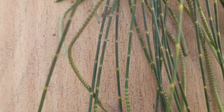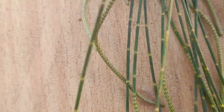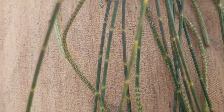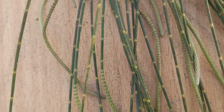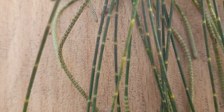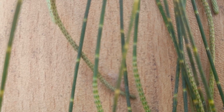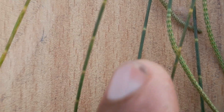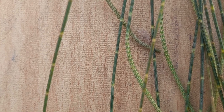If somebody has studied horsetail — that is Equisetum — you will find that these branchlets look pretty similar to the stems of Equisetum. That is why the name of this plant is Casuarina equisetifolia. At the nodes you can see very tiny leaf-like structures — those are the actual leaves.